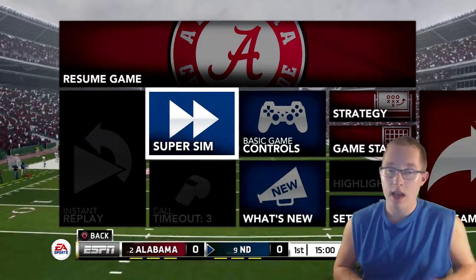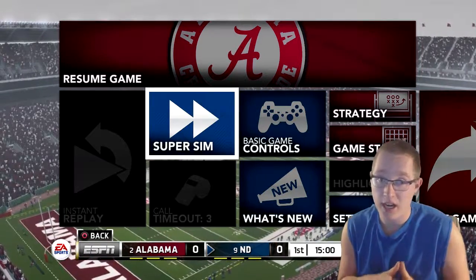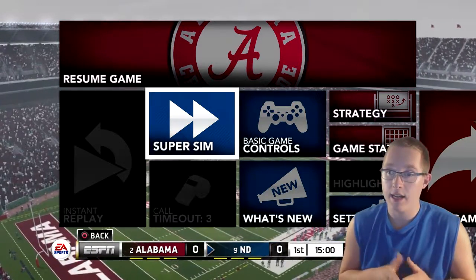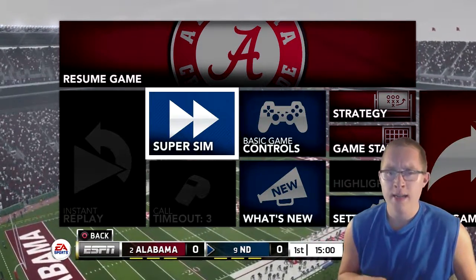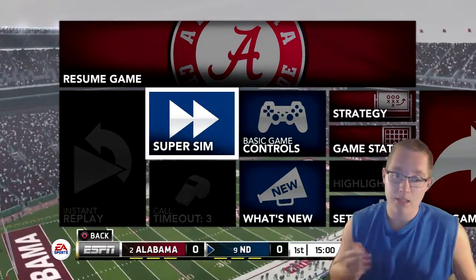Alabama has a big advantage at 97 overall, with a 97 offense and 99 defense. Notre Dame is only a 90 overall.